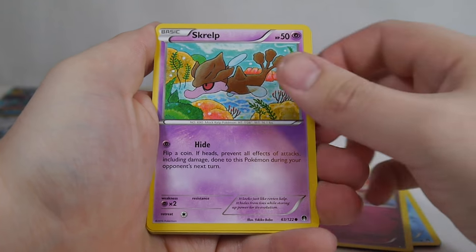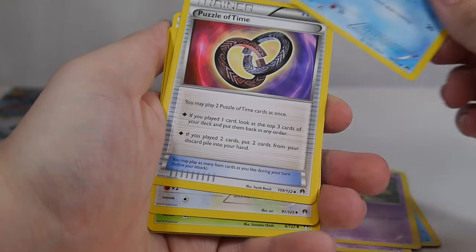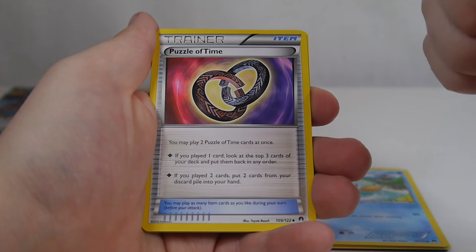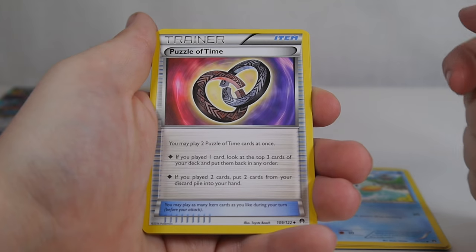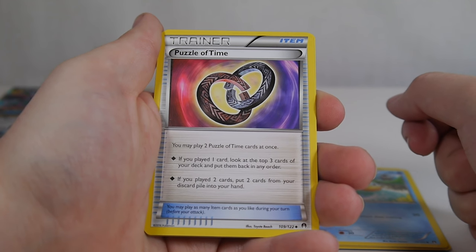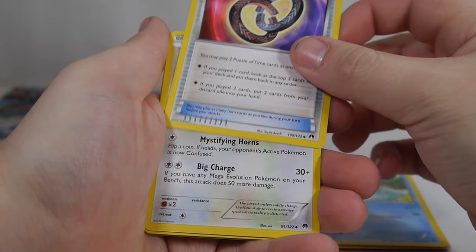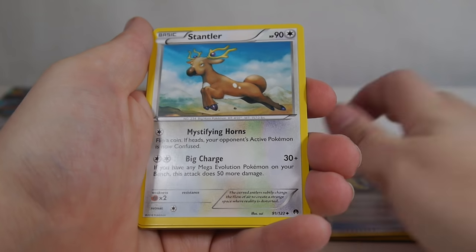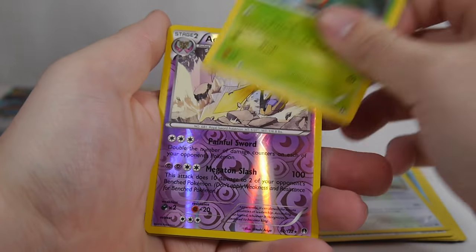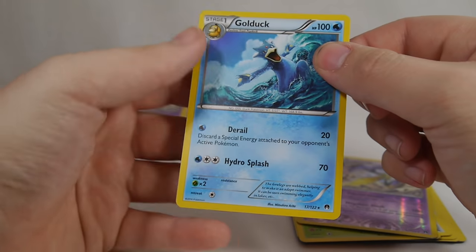Here we got a Temple, Spritzy, Scrup, Honage, Ducklet. Puzzle of Time — a wonderful little item card that you can play two of at once. If you play two, you get to search for any two cards from your discard pile and put them in your hand. That is versatile as all get out. If you play one, you can look at the top three cards of your deck and put them in any order you like. Stantler, Kricketune, Reverse Aegislash.